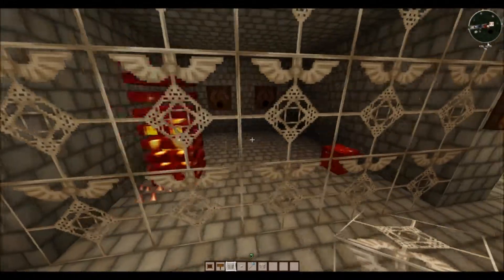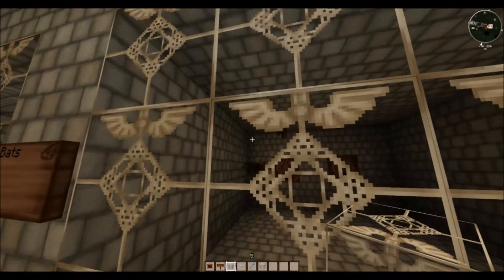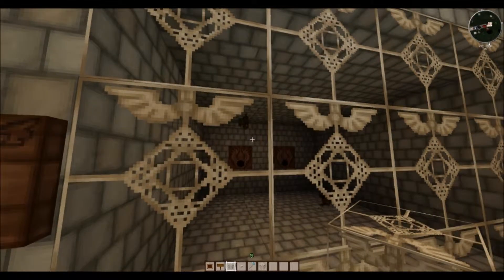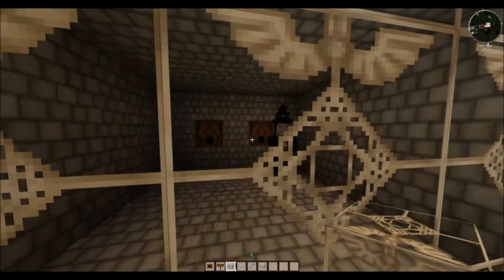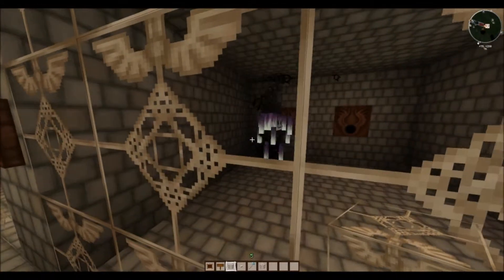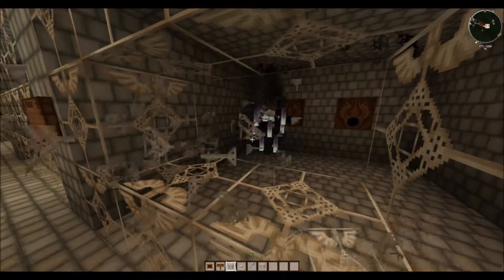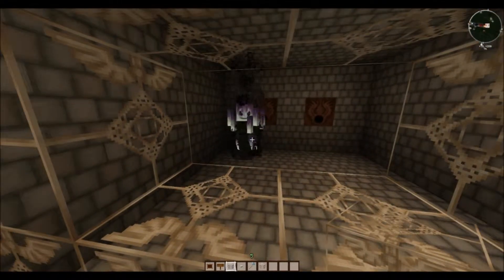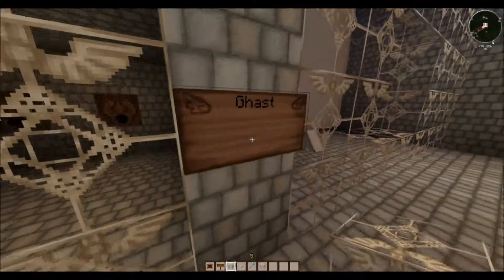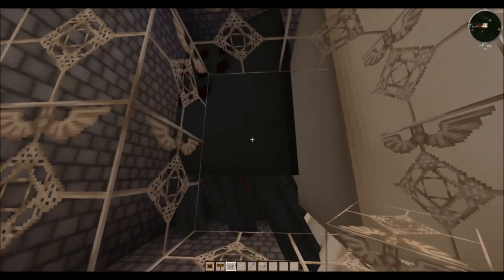We have our magma cubes — very cool, very cute looking. Our bats are done — very nice, that's one of the new additions to 1.4.2. Here we have the witches — done, awesome. And here — look at that blaze! That is an amazing blaze. Is he not evil looking or what? That is just awesome. And here we have our ghast — pissed off ghast and normal ghast — very cool.